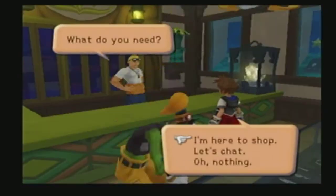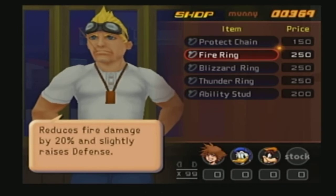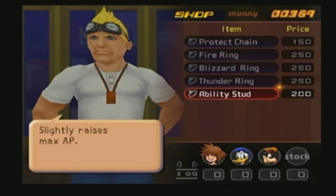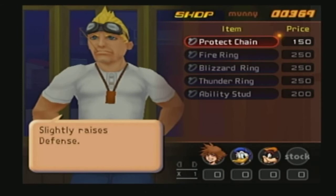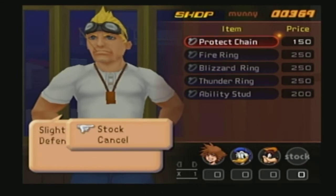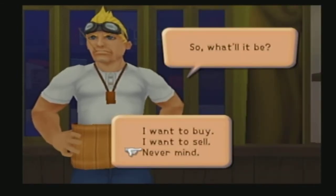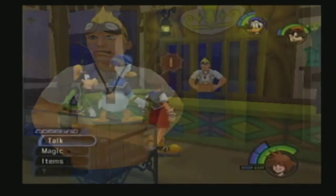Accessory - this is the guy I was expecting to run into. He looks like a rugged man of a man. Raises defense - oh here we go, reduces fire damage. Where were you? You were getting hit, right? Yeah. Slightly raises max AP - what the hell is AP? Ability power, I'm guessing. Reduces lightning damage. Ability stud. Protect the chain. Can you sell anything? Do you have anything to sell? Maybe the Ifrit horn.